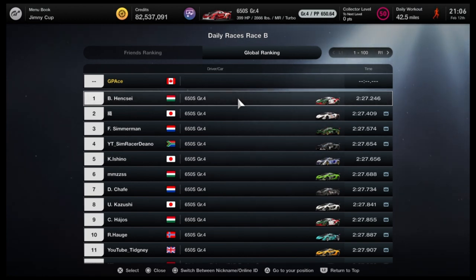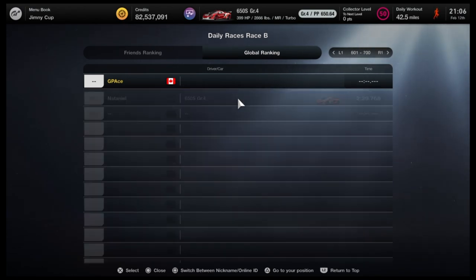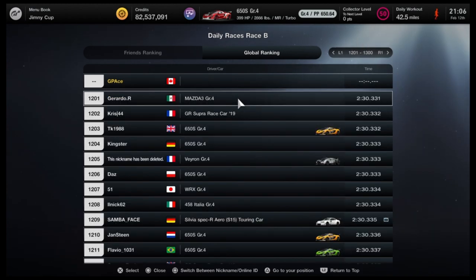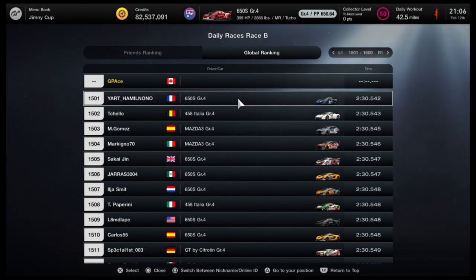I always like to try to get into the top 1,000 — pretty big feat for a B-level driver like myself. Let's see what I need. I need to be in the low 2:30s, specifically a 2:30.1, to get into the top 1,000.